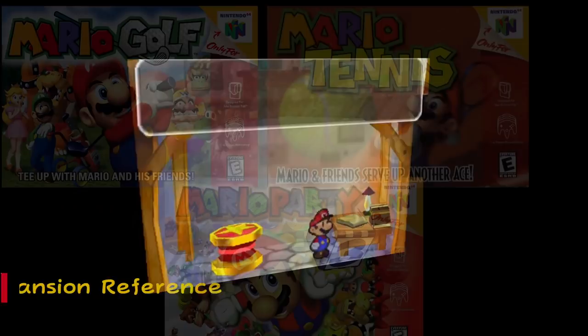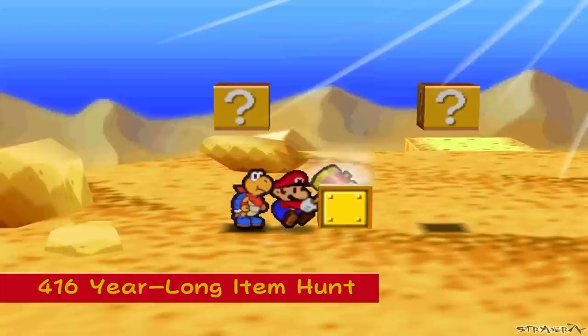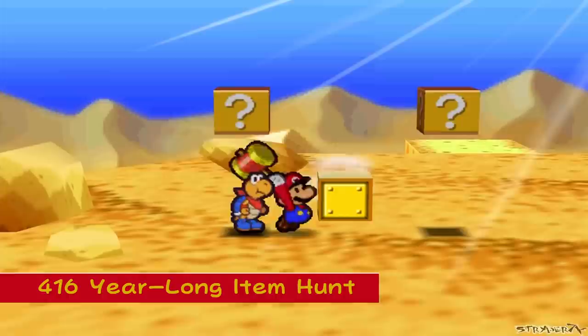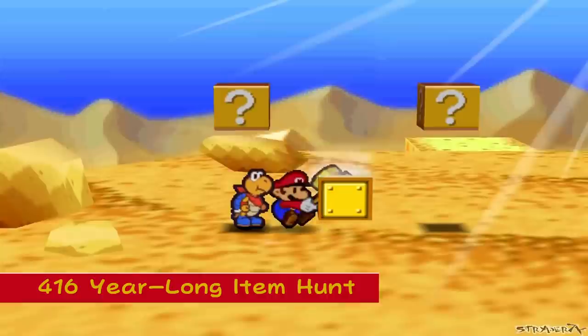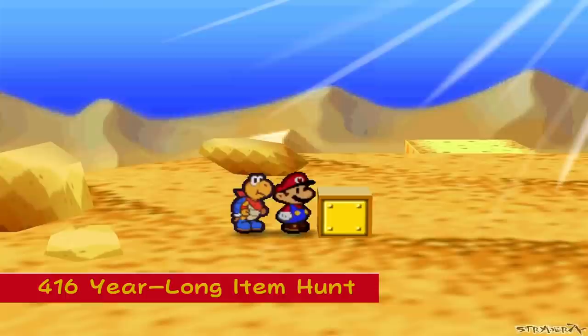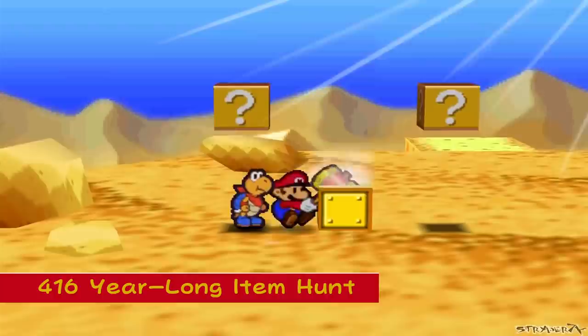416-Year-Long Item Hunt: In Dry Dry Desert, north of Kolorado's camp, you can find a yellow brick which, when hit multiple times, will reveal three hidden question mark blocks giving you a Shroom at one hit, a Super Shroom at ten hits, and an Ultra Shroom at a hundred hits. This block keeps track of how many times you hit it and has a maximum unsigned 4-byte value of 4,294,967,294, meaning hitting it more than that amount would reset the blocks and spawn them over the existing ones, allowing you to get the shrooms again.